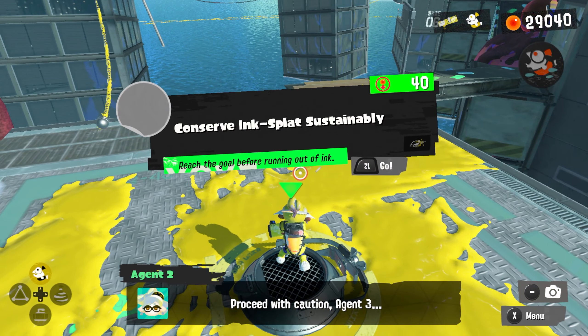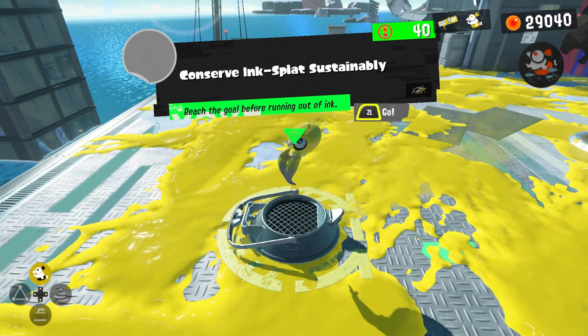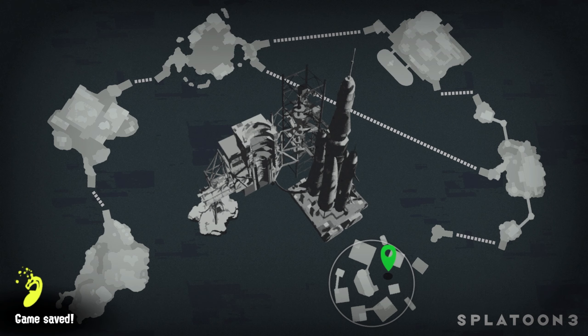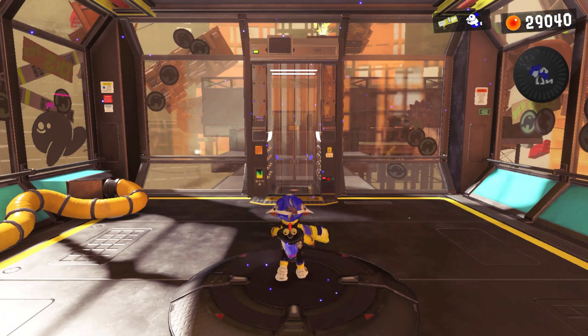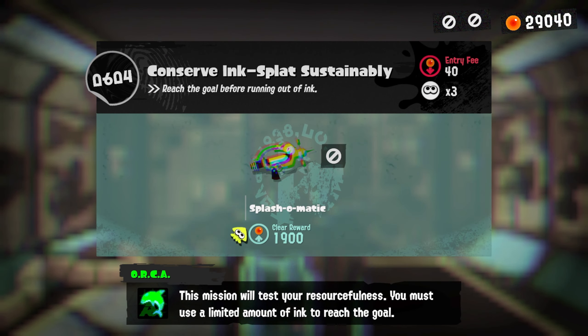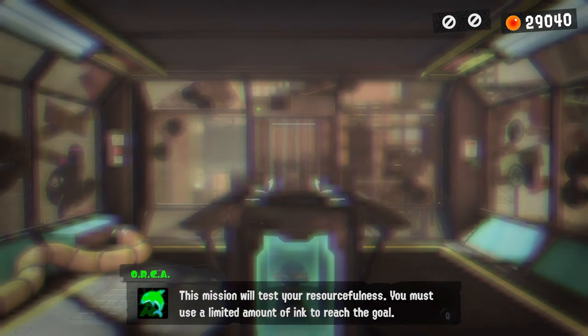This is 'Conserve Ink - Splat Sustainably: Reach the goal before running out of ink.' This mission will test your resourcefulness - you must use a limited amount of ink to reach the goal.